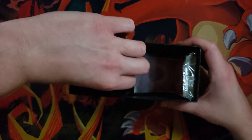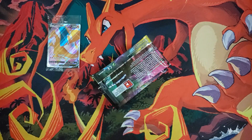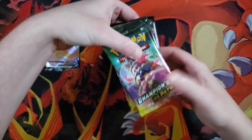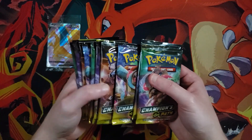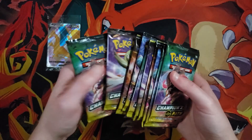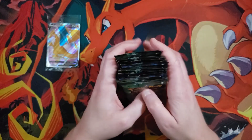Then we're just going to grab these packs out and select half of them. The Champion's Path Elite Trainer Box comes with 10 packs — 2, 4, 6, 8, 10 — which is awesome. That's why it's more expensive.